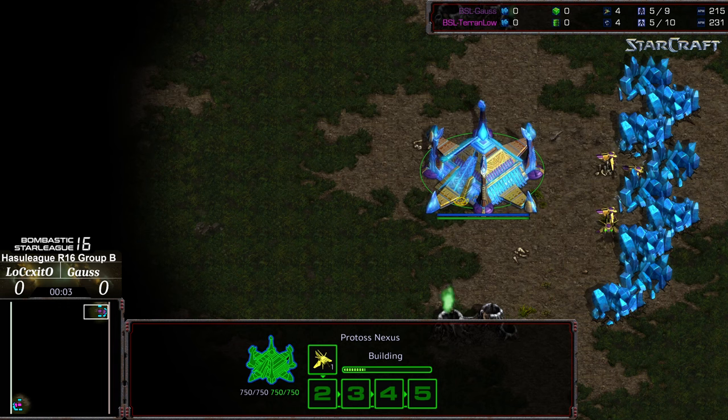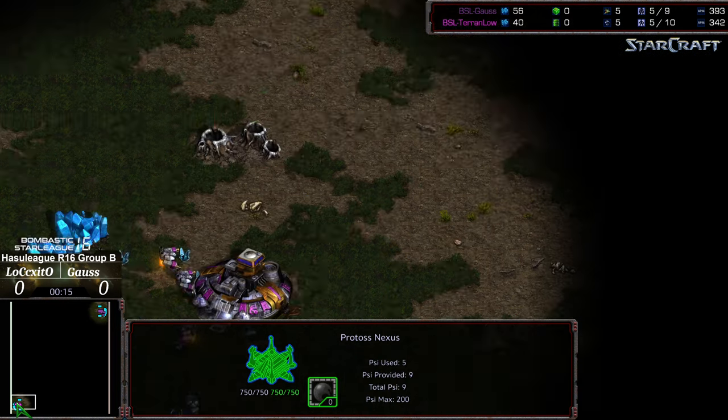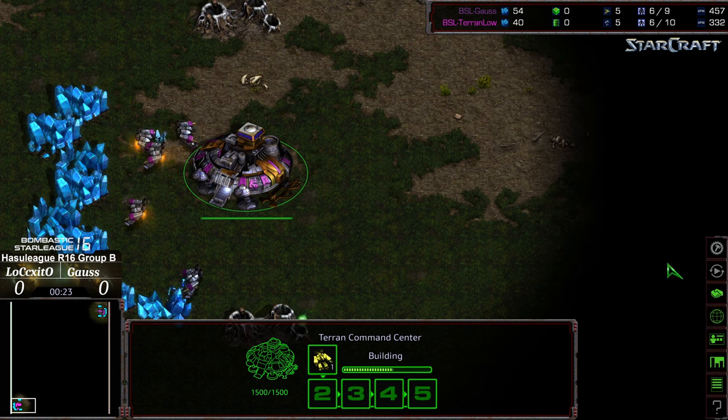Welcome to another commentary done by Diggity. This is going to be BSL Hasu League 16, round of 16, group B, winner's match between Gauss in the upper hand corner as the Purple Protoss and Terran Lo, aka Locosito, bottom left. My voice is going to be a little bit grumbly because it is a sick day cast.